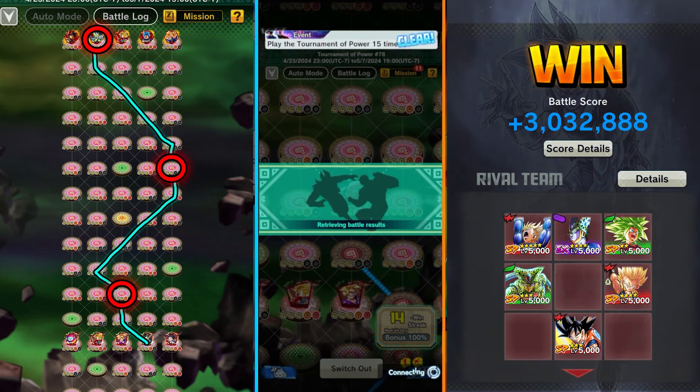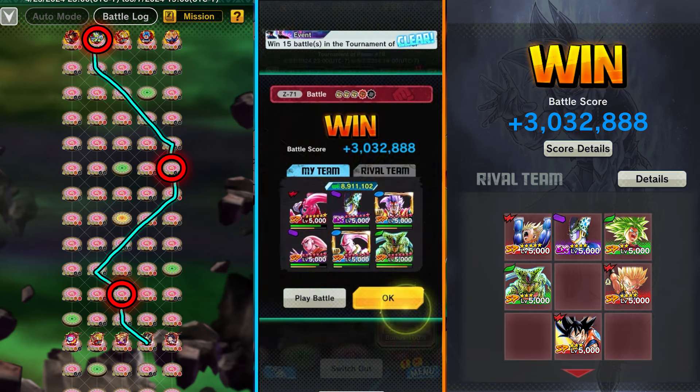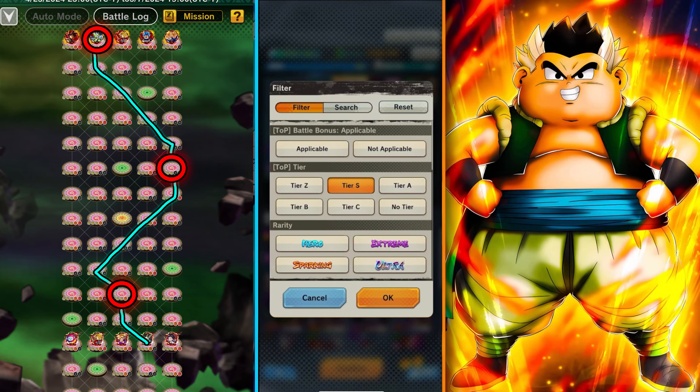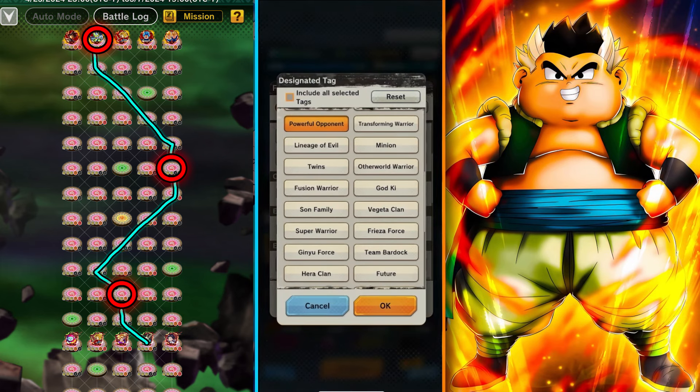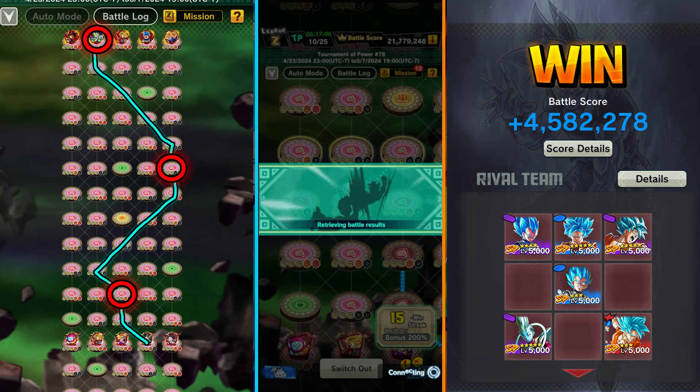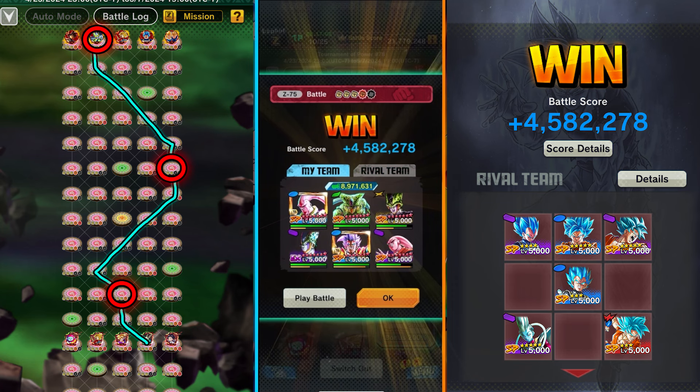Another really easy fight — three million is pretty good. Next is to the left of us against God Ki. There are multiple yellows but also two blues, so we won't bring double greens; instead we bring a singular green Cell. The reason I'm bringing Cell over Gohan is because Cell is S-tier while Gohan is B-tier without the Powerful Opponent tag. Since purple is looking scary, we focus on taking out Lee first on turn two, then the purple support Goku, the red Goku, Vegeta, and save the blues for last.